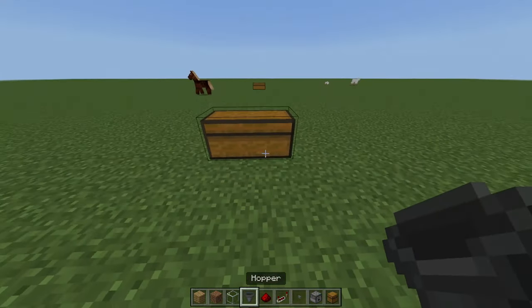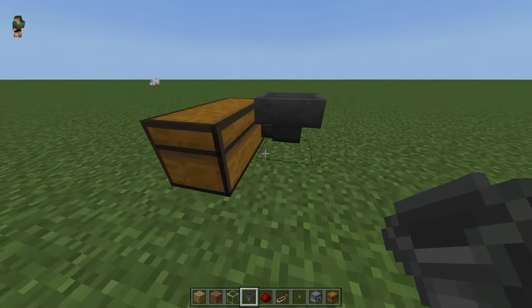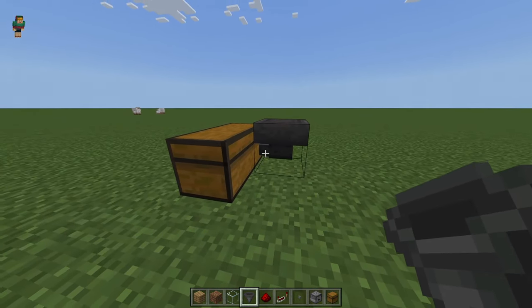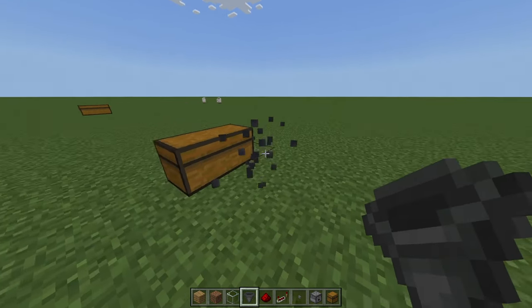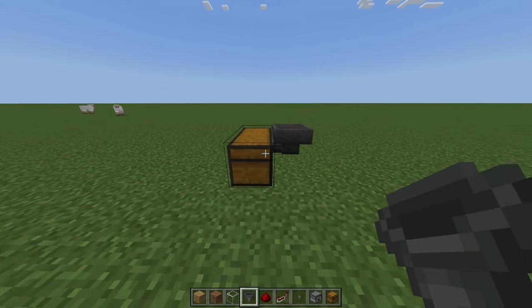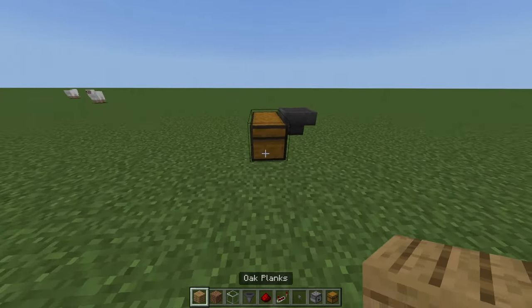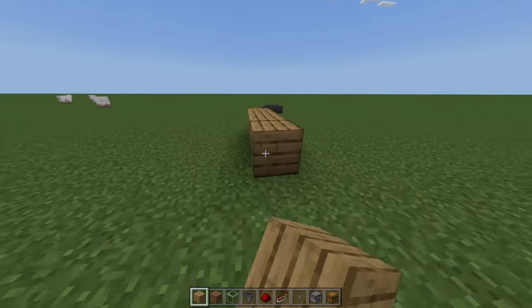To get started we're going to go ahead and build a double chest right here, and behind it we're going to crouch and place our hopper on the first chest. To verify your hopper is connected correctly you will see a tube coming off of the hopper in whatever direction the chest is. If your hopper is placed the wrong way, it will not go into the chest and your items will not be collected properly.